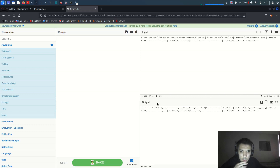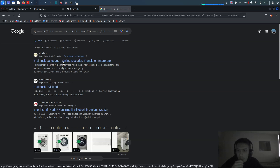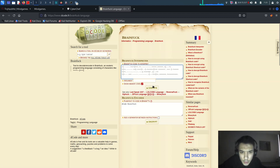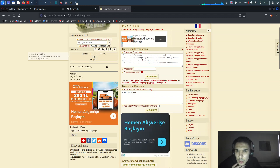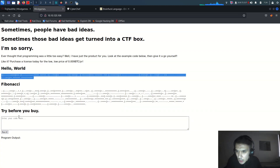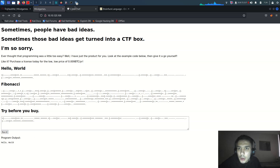Let me try the brainfuck language. I'll paste the brainfuck code and execute it. It prints 'Hello World.' The interpreter converts brainfuck to Python code — so if you check any brainfuck code, it actually outputs equivalent Python code. We might be able to use this for a reverse shell.